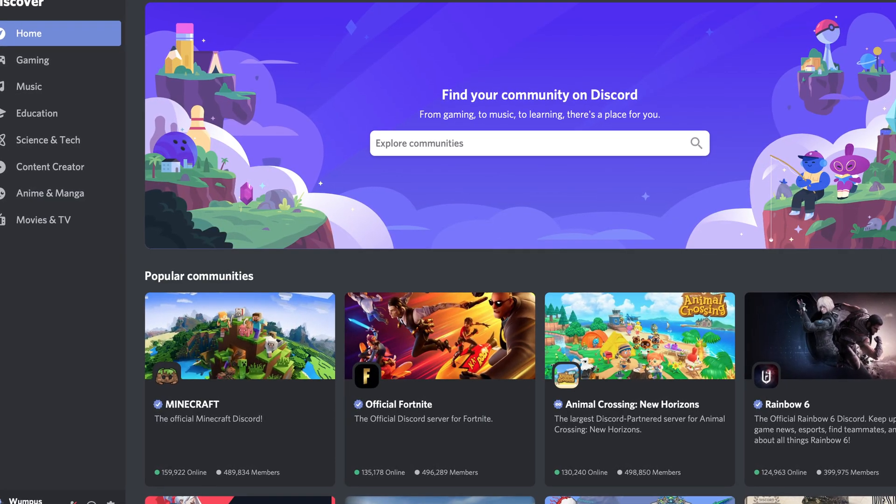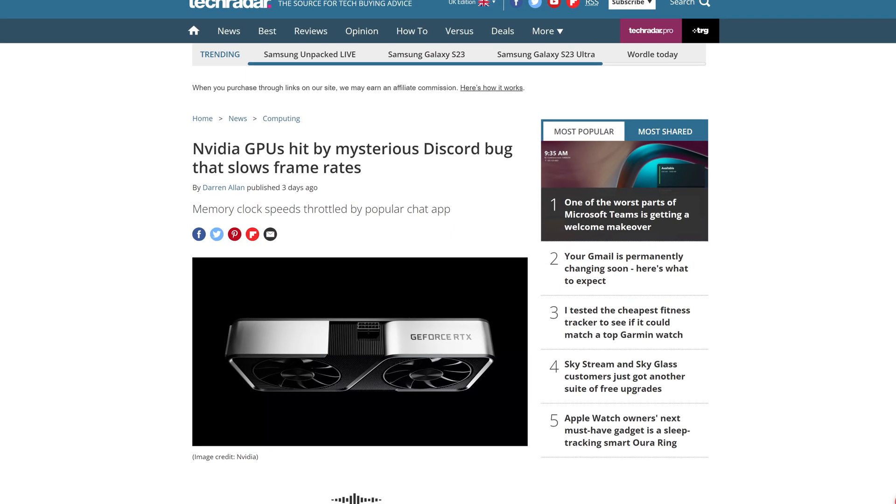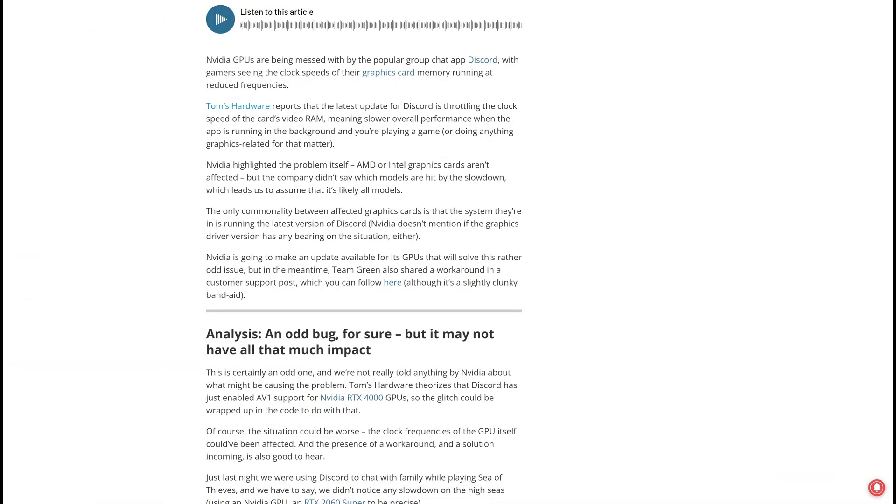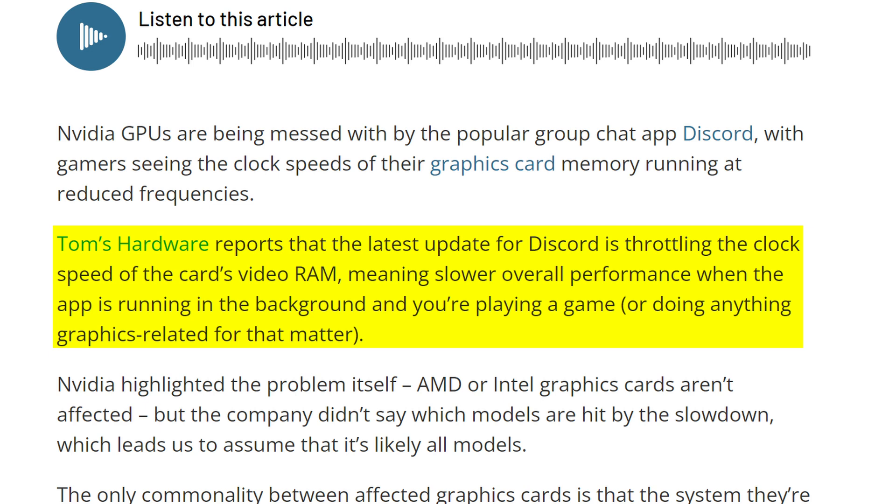Discord is one of the bare essentials in the game's arsenal, right alongside G Fuel and racial slurs. But what happens when Discord actually goes wrong and decreases your gaming performance? That recently happened thanks to a brand new bug which caused Discord to lower the memory clocks on your Nvidia graphics card. A recent update to Discord introduced quite an interesting bug that decreased the overall performance of your graphics card, and it seems to only target Nvidia graphics cards — more specifically the memory clocks.